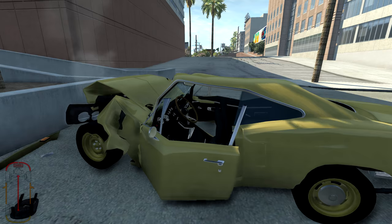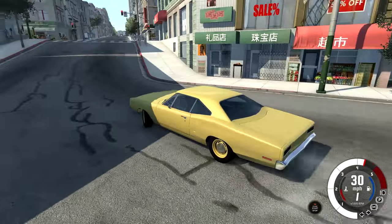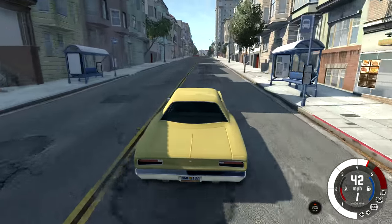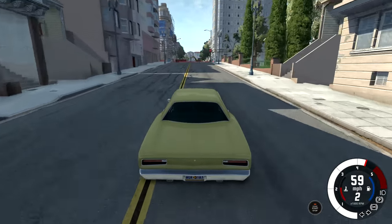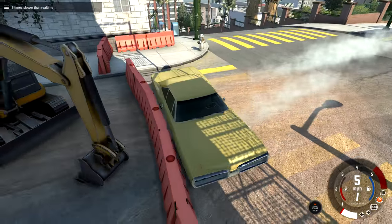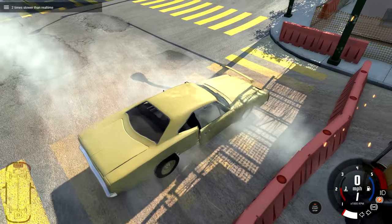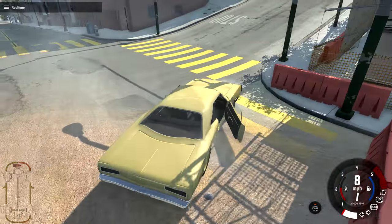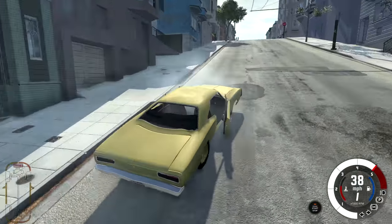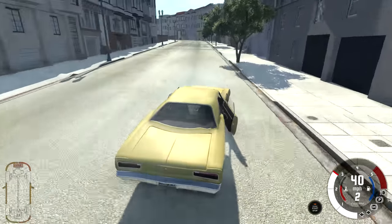We'll bring the car back up but I don't want to stick around here, so we're going to drive up along this road until it dead ends — there's some construction right up there. We'll try to slam the side of the car into that to get some damage to the side so you can see what that looks like. Got 8x slow-mo right there. Perfect side impact — the whole side of the car got hit, so it didn't actually do too much damage because it was dispersed over such a large area. And it still drives; we got a little wobble in the rear wheel but it's drivable.